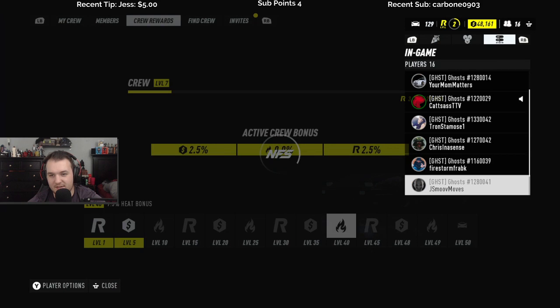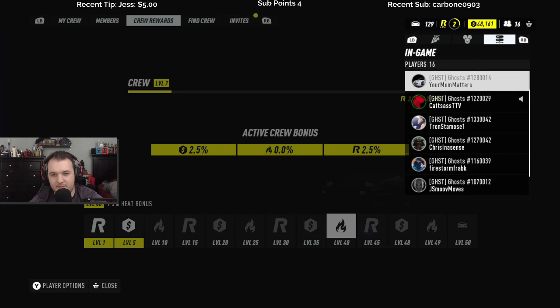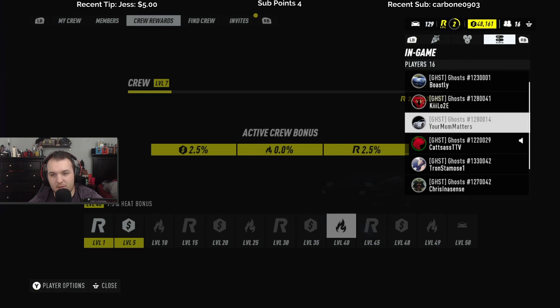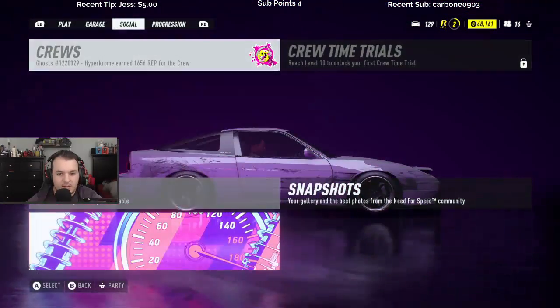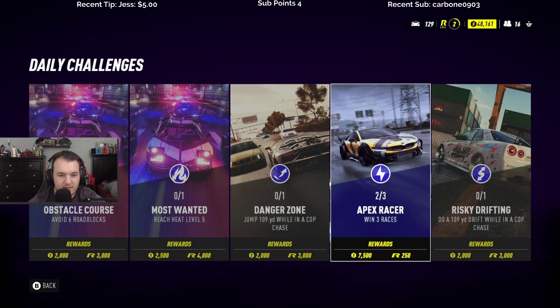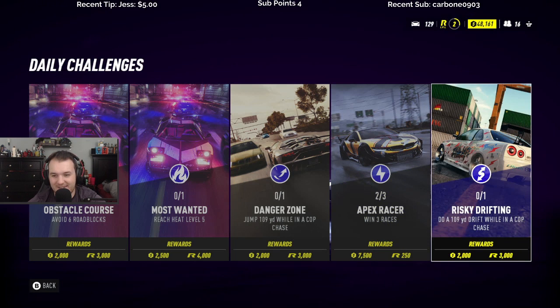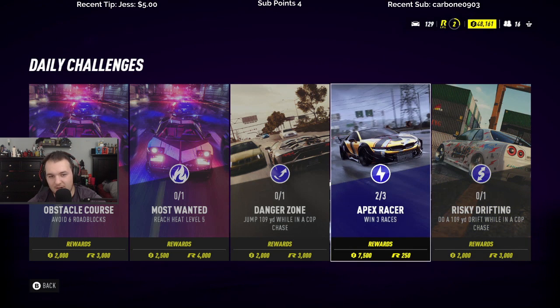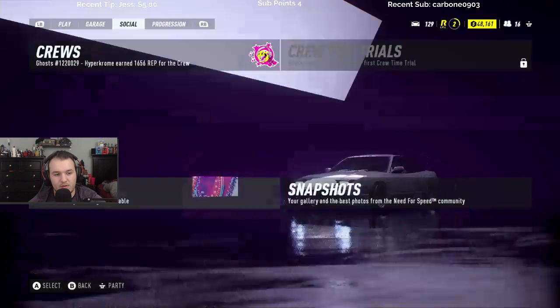Everyone has ghosts next to their name, okay, so it is your profile picture — your regular one from this thing, whatever it's called. Avoid six roadblocks, jump 109 while in a cop chase, win three races — are these daytime and the other one's nighttime, or is it just in general?